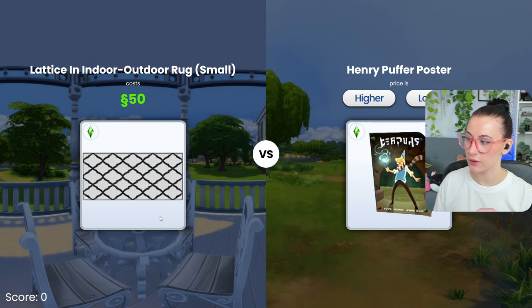A painting — 50 bucks. Some random planter — 450 simoleons. It doesn't make any sense. So without further ado, let's see how high I can get. Here we are on James Turner's website, in The Sims Higher or Lower game. I will leave the link to this in the description box down below in case you want to play yourself. And let's get started.